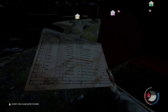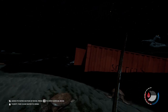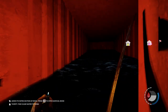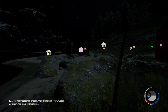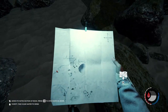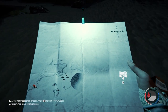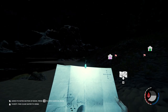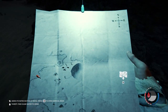What is this, like a shipping manifest? Unless I'm just dumb, which is also a possibility. There might not be a cave around here.